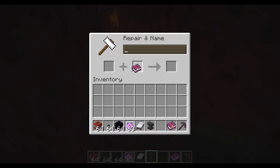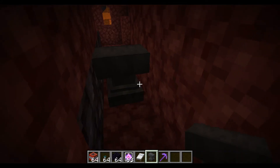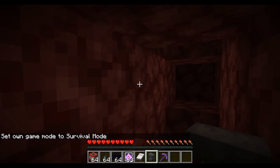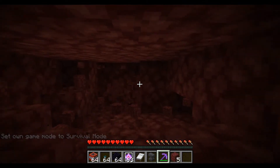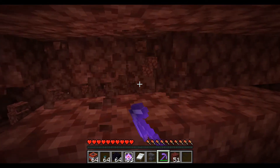That's why I'm putting it in survival to show you. With Unbreaking 3 and Efficiency 5, just break that and — in survival — as you can see, insta-mining. This is one of the most satisfying things — just insta-mining blocks.